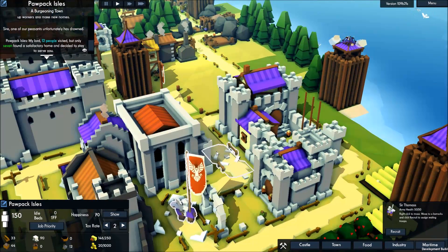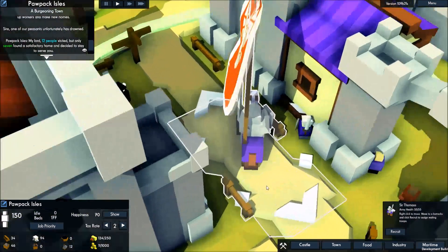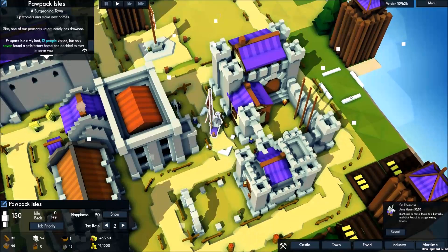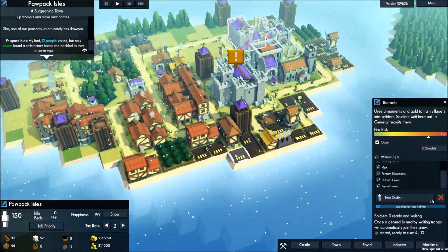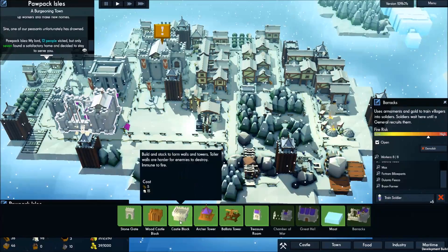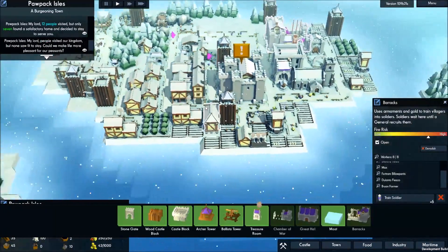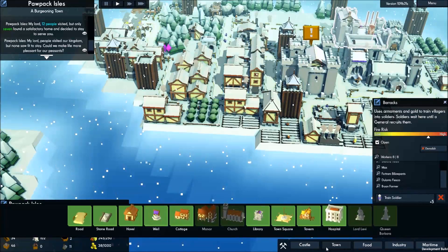We've got the gem over here - right-click to move. It says 'recruit to assign waiting troops' so let's recruit here. Oh yeah, we got one guy come out with the general - that's so cool. His health goes up by five as well. Basically the more people we have the bigger the army's health, which makes sense. We just have to wait for more people to want to join the army. At least we've got one guy to fight them off - hopefully he's a good fighter.